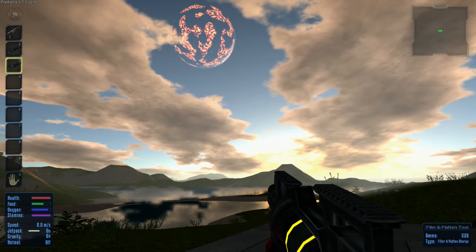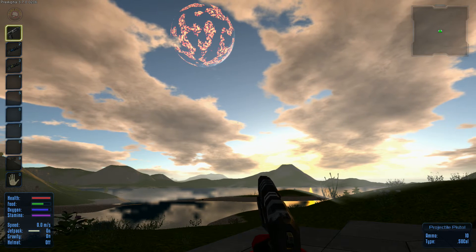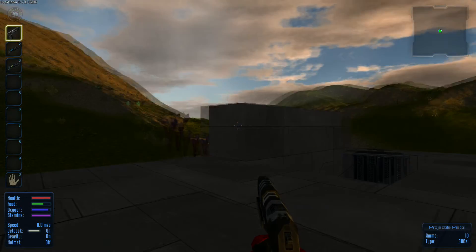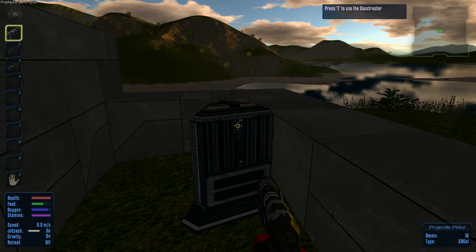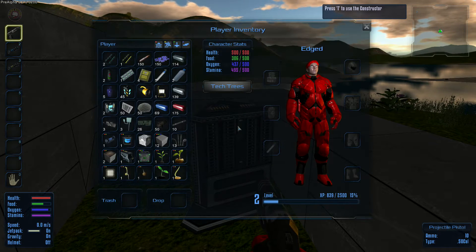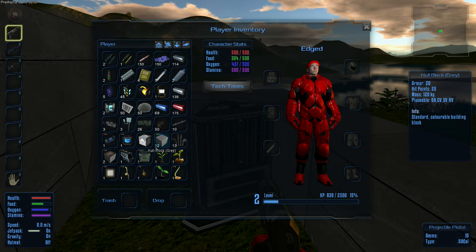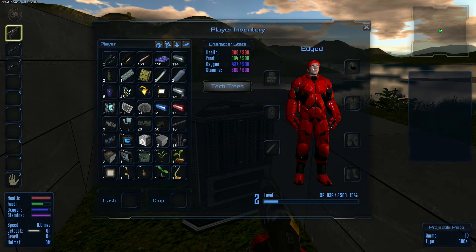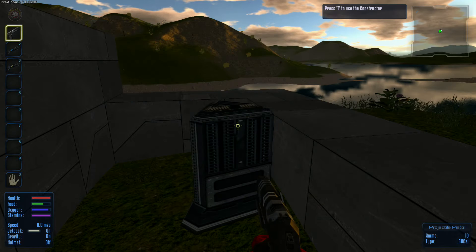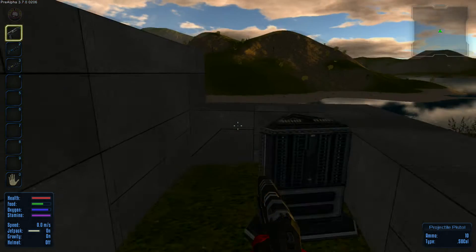Welcome back, this is The Edge and we are back on Imperial and Galactic Survival. This is a brand new update 3.7.0. We started building here but I don't feel comfortable — cobalt's running low and I just felt like this area was not a good area to build in, especially with the resources of that crashed ship on the other side.